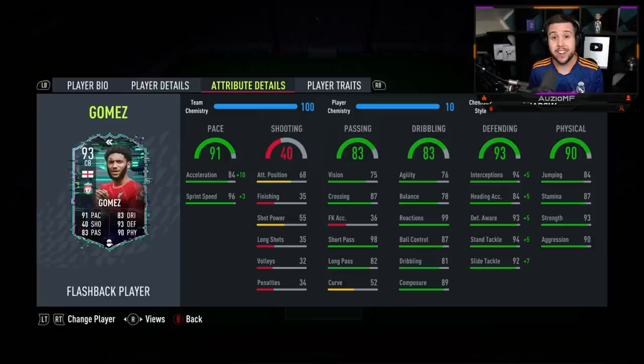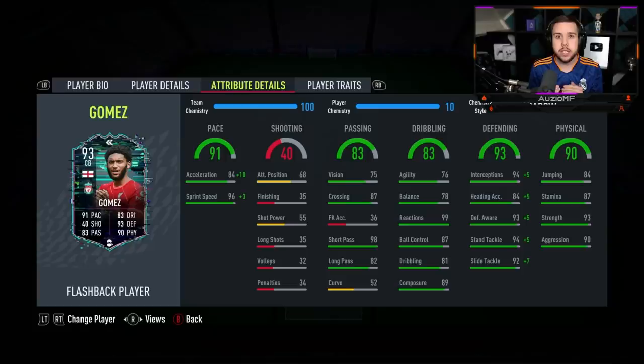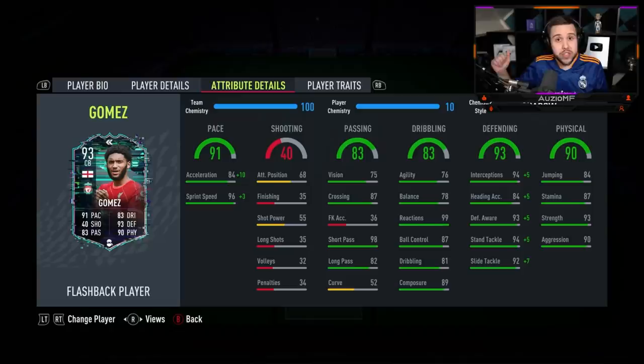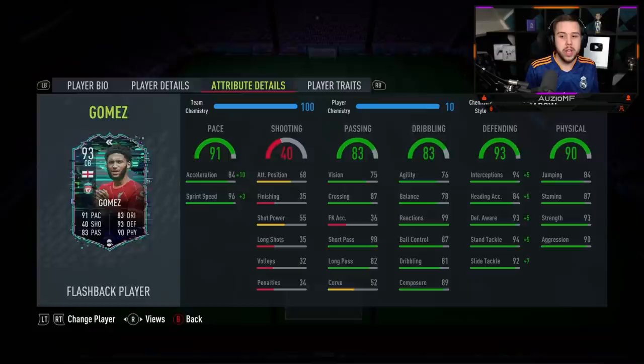His defending stats look beautiful — just straight up beautiful. 99 interceptions, 89 heading accuracy, 98 defensive awareness, 99 standing tackling, and 99 slide tackling as well. I'm expecting him to put in really, really good tackles. And the physicals — keep in mind we haven't touched them with a chem style — look how good they are: 93 strength with 90 aggression, 87 stamina and 84 jumping.